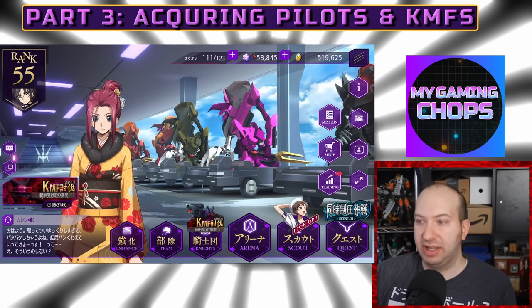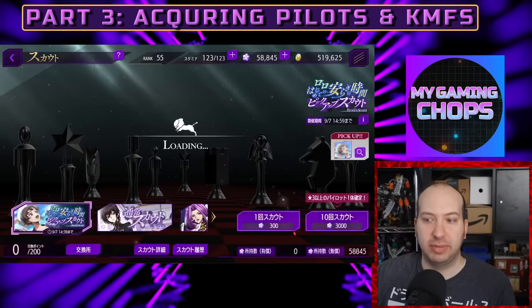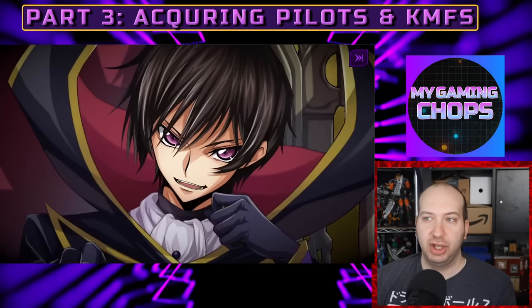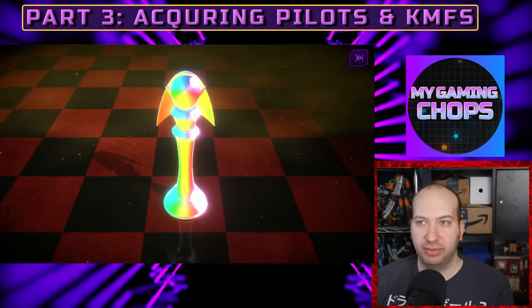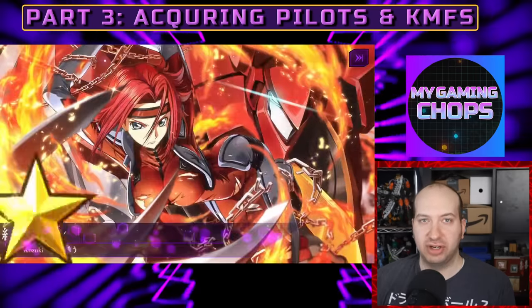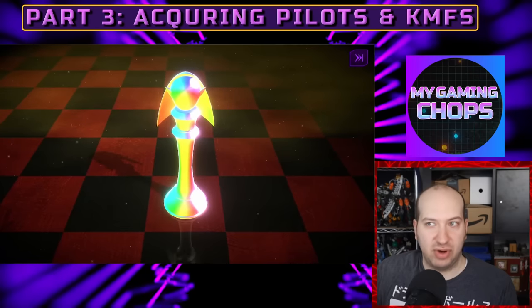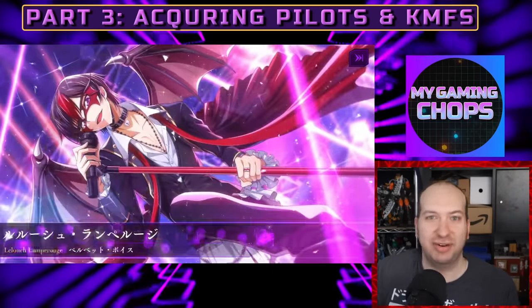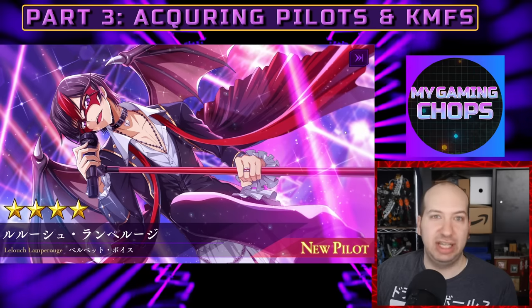Now let's go into the scout functionality, which is where you do your summoning. A gacha game is basically like a slot machine — instead of matching real sets, you're trying to get certain pilots. You'll see a lot of common stuff, but the ones you want are rank threes and fours, which are harder to acquire. You keep summoning — you pull the lever — to get what you want. It's very addicting; you don't know what you're going to get, and that's how they keep you hooked.